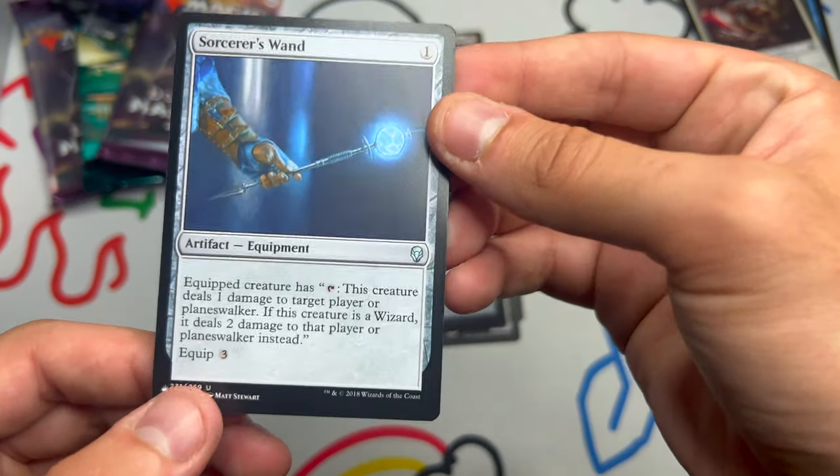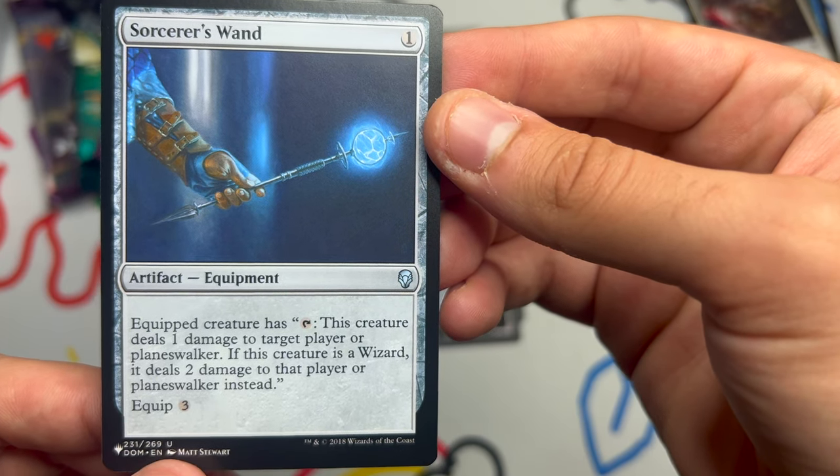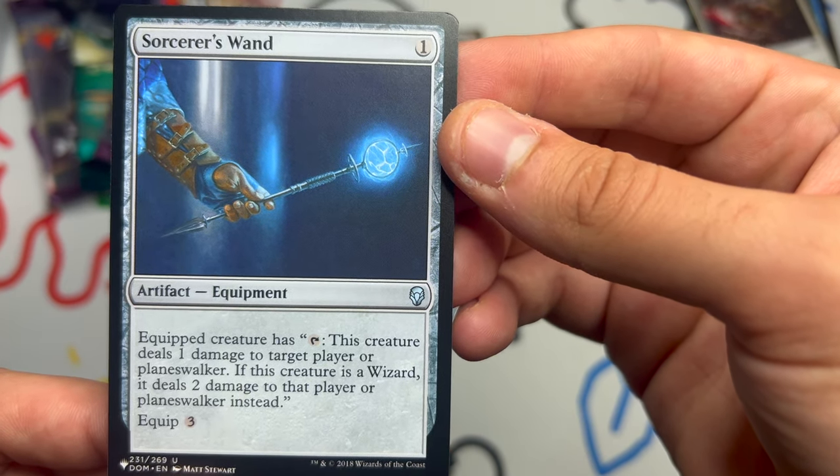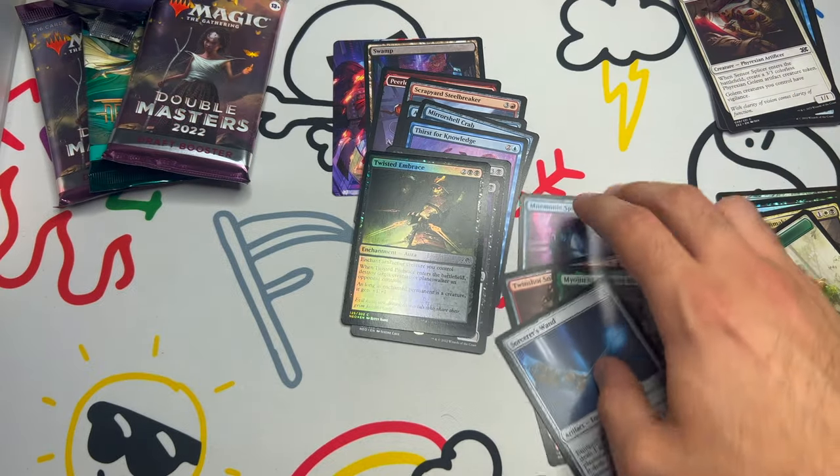And on the end we get a Sorcerer's Wand — one cost, equip three. The equipped creature has: if this creature deals one damage to target player or planeswalker, and if it's a Wizard, it deals two damage instead. Very interesting. We have another Double Masters.